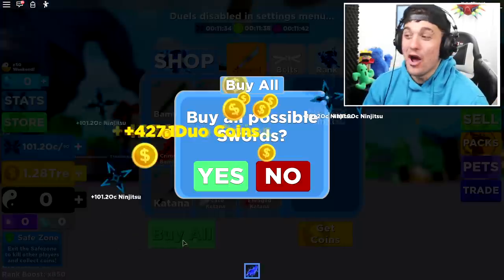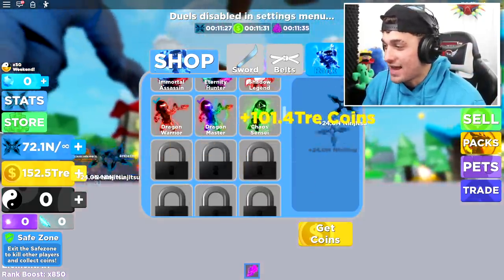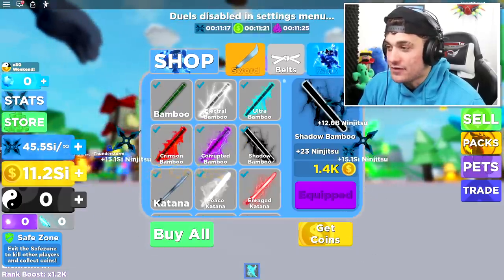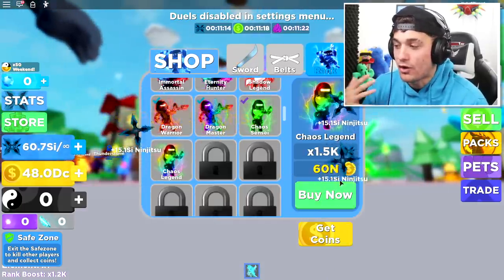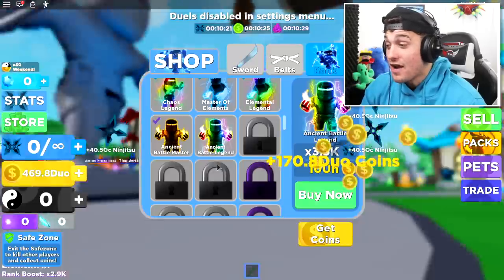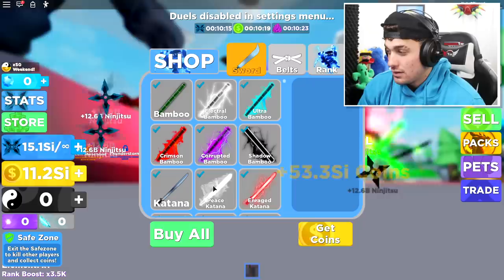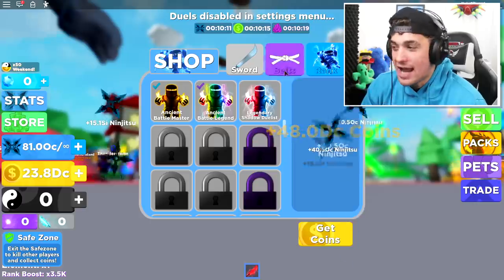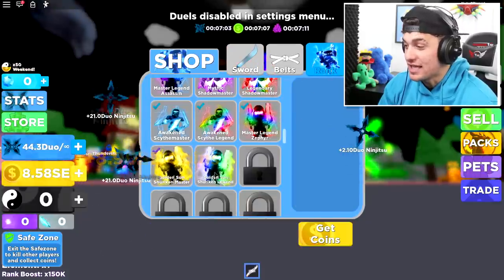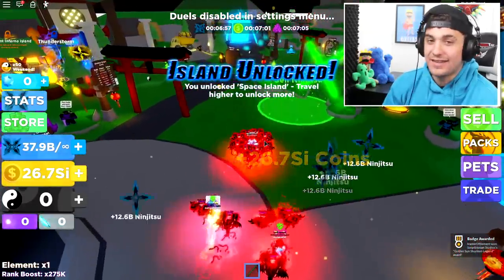We are now on our way to getting the best rank — this usually takes a while but I'm super excited because once we get in there we can buy ourselves the elements, which is my new favorite thing in this game. Each element gives you an upgrade, a perk, or a boost. Right now I'm on my way to Ancient Battle Legend, which means I'm not far from the Golden Shuriken rank. We just need to keep buying swords and grinding. I've literally bought so many swords and it is time to finally buy the Golden Sun Shuriken Legend rank — here we go!